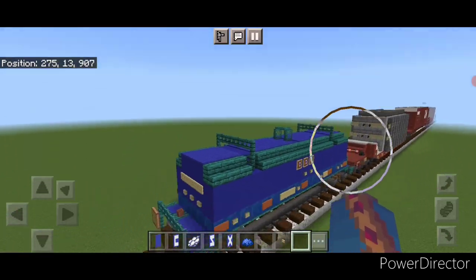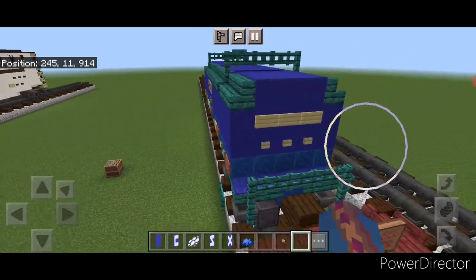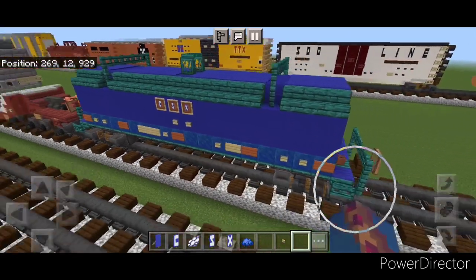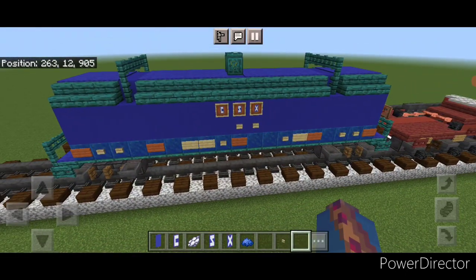And there we have it folks — we've completed our new website logo CSX coil car. I hope everyone enjoyed the build. Like I said, if the color is too bright for you, you can use polished blackstone and polished blackstone stairs, and then dark oak for all the trapdoors and fences. But I went with blue for mine. Thanks for watching, don't forget to like, comment, and subscribe. Everyone have a great day — stay safe out there Railfans, see you next time.